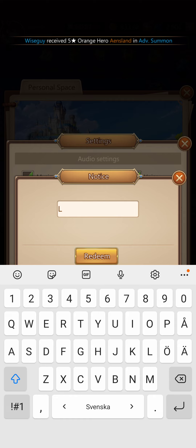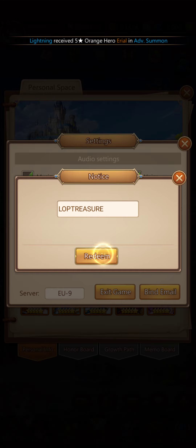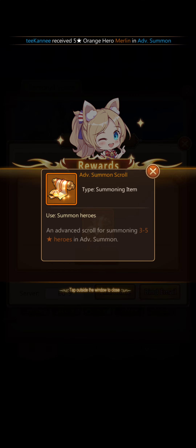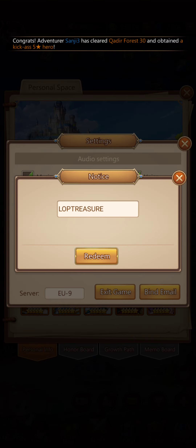You can try writing LOP and redeem that, and you suddenly get those really nice advanced summoning scrolls.